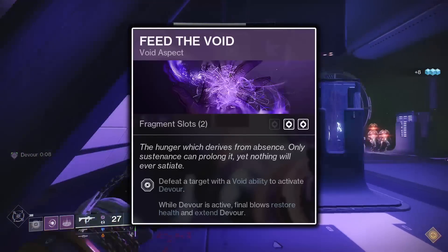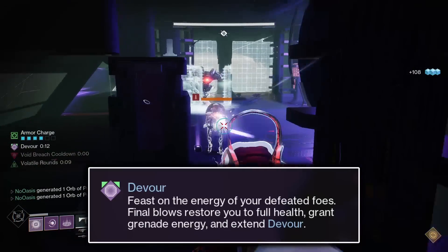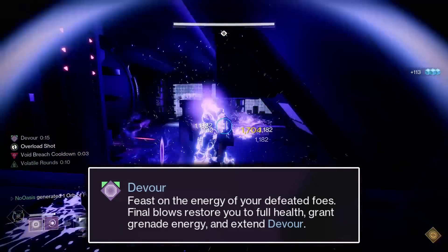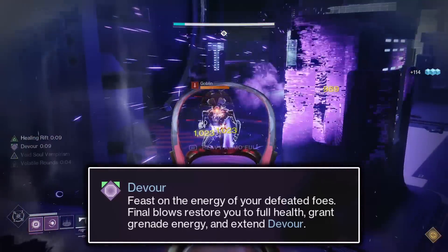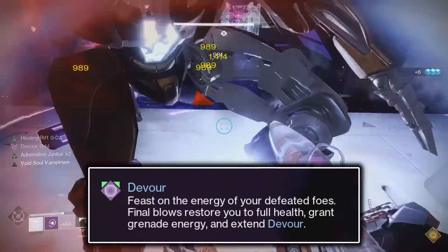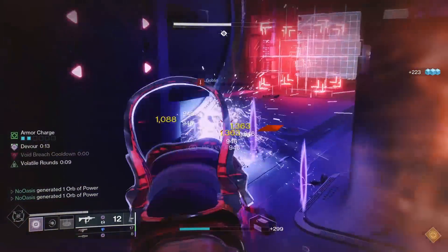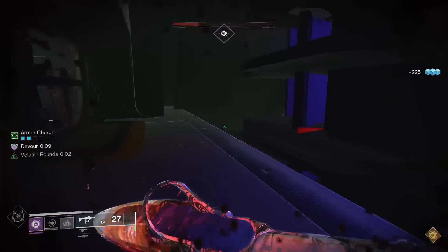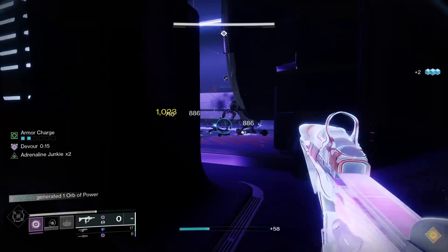The second aspect is Feed the Void. Feed the Void is incredibly simple — upon killing an enemy with a Void ability, you will be granted Devour for its maximum duration of 10 seconds. Devour is a really strong keyword and will be leveraged heavily with this build. Any kill while Devour is active will add 5 seconds to its timer up to the 10 second maximum. While Devour is active, any kill you get instantly fully heals you and grants you grenade energy based on the tier of enemy killed. This does very well to increase your survivability as well as your grenade uptime. The Devour buff's granted grenade energy also stacks with the Demolitionist weapon perk, which I'll talk about more when I go over weapons later in the video.